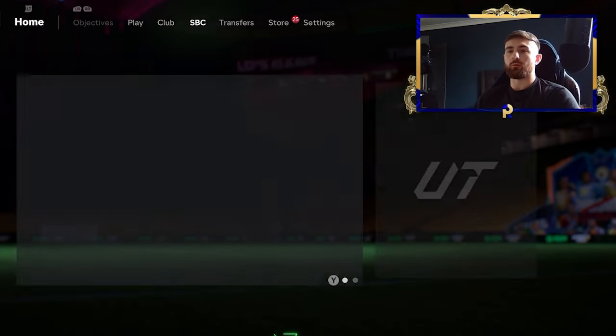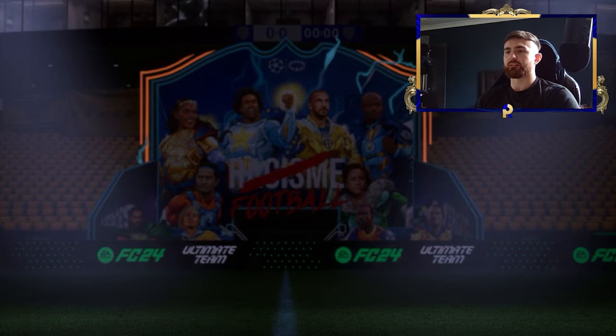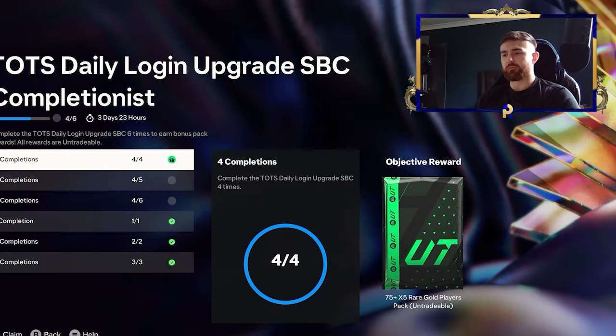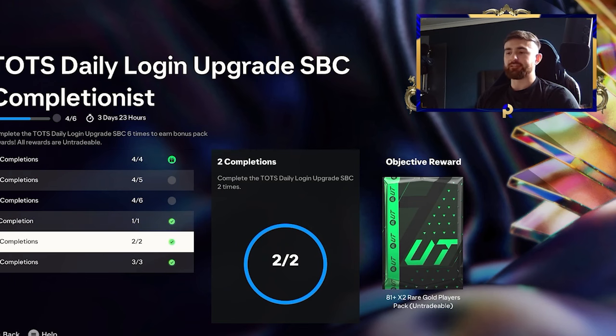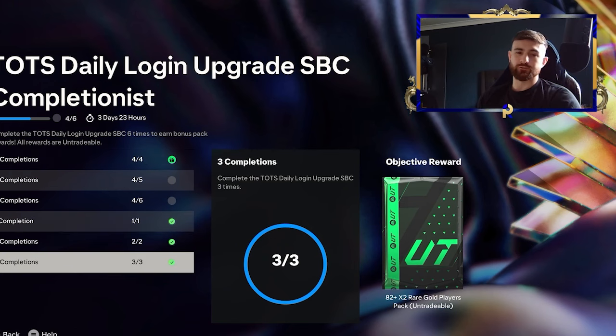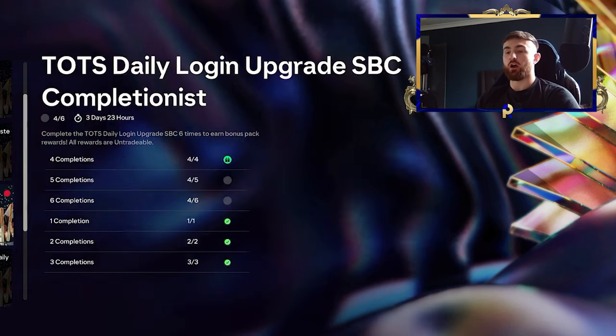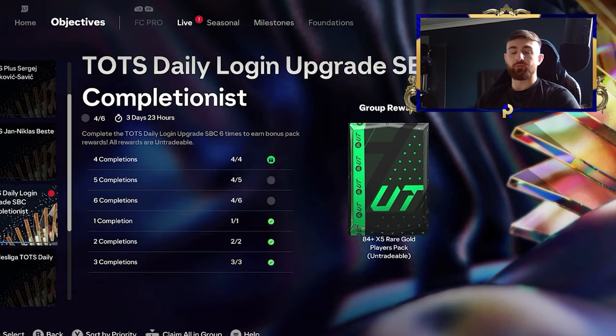So you've got to do a little bit more. We're going to go over to the objectives and check if anything is completed. We've got one in the live section - that'll be the daily login. We've got 75 times 5, you might have also got maybe an 80 times 2, an 81 times 2, or an 82 times 2 if you haven't done all the days. And then we've got an 80 times 5 and an 83 times 2 to come, along with our 84 times 5.